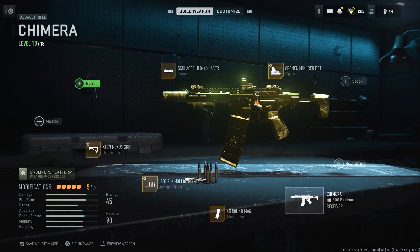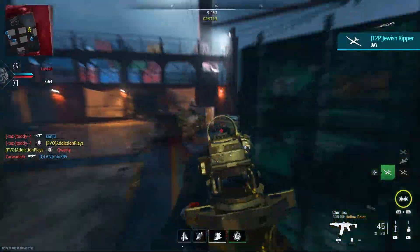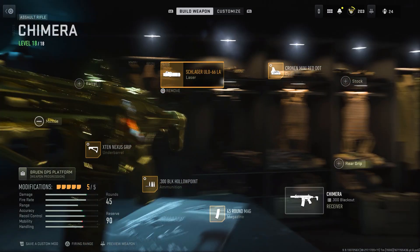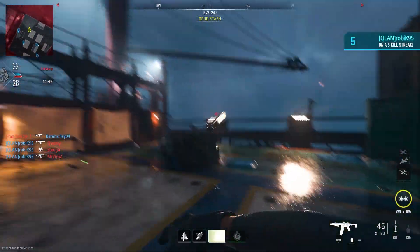Go towards whatever grip you think is possibly best for you. For the laser I have decided to go with the ULO 66. This is going to give me hip fire accuracy and hip recoil control. On small maps when I'm running around fast, sometimes I don't have enough time to aim down sights — I can just hip fire and quickly kill that person. This laser sight is going to help me a lot.